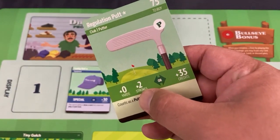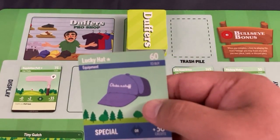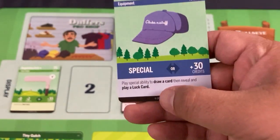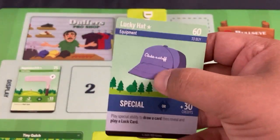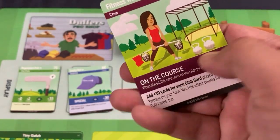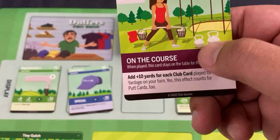Putters generally don't give you a lot of yards, but they reduce the number of strokes — and in golf, fewer strokes is better. You also get equipment: lucky hats, bags, vests, gloves, and so on. Equipment generally helps you manipulate your card draw and hand management — culling cards will generally be your equipment. Finally, you get crew cards, which tend to stick around and give you ongoing buffs, sometimes hopping from player to player.